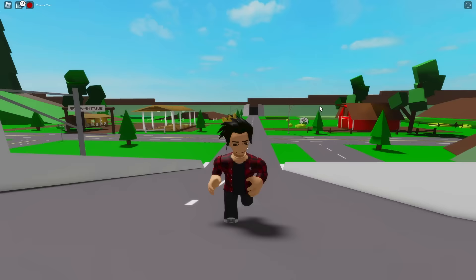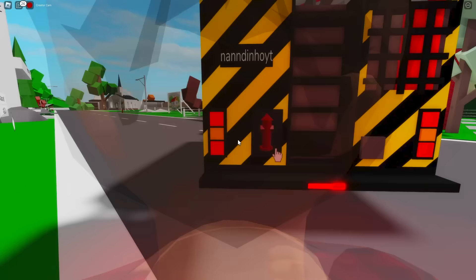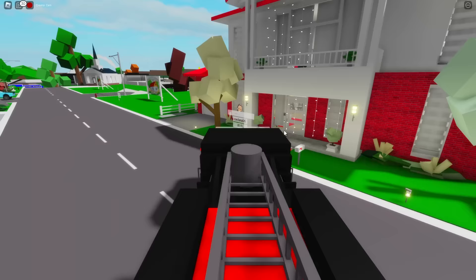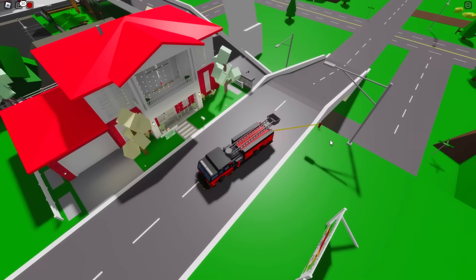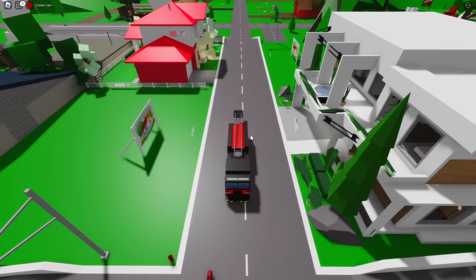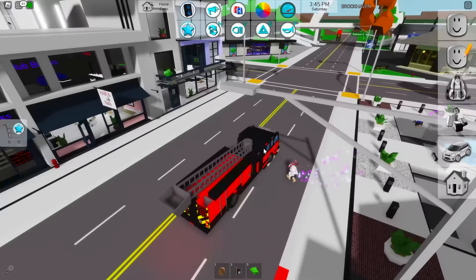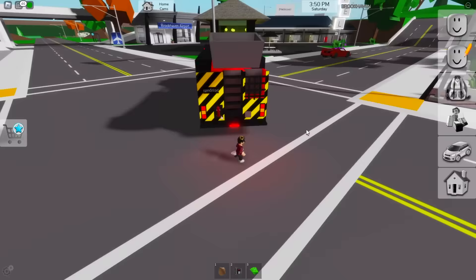I don't know if hoses are that size in real life — I never worked as a firefighter before. There's also a button on the back to connect with a fire hydrant, just so we have water for our hose. The fire hydrant hose does have a limit too. So this is the new fire truck — it was fully remodeled to this new design. There's no new feature, it's just a new model.